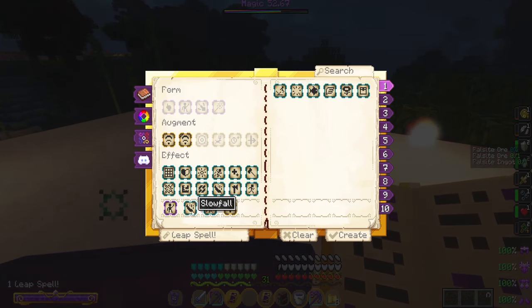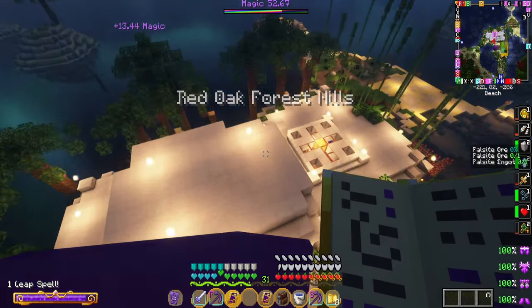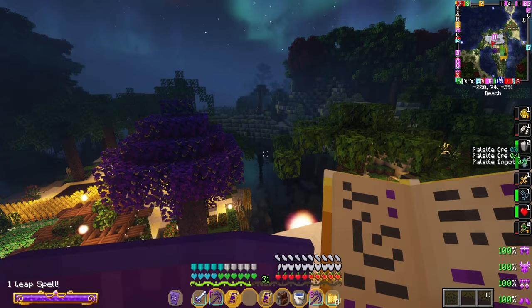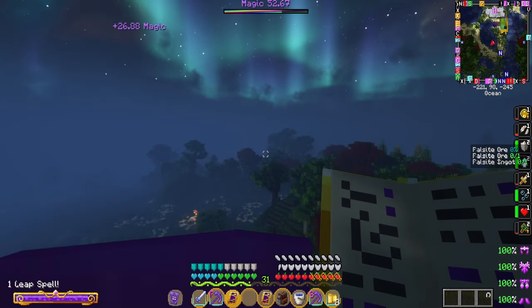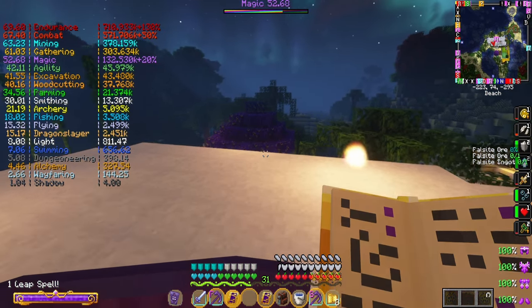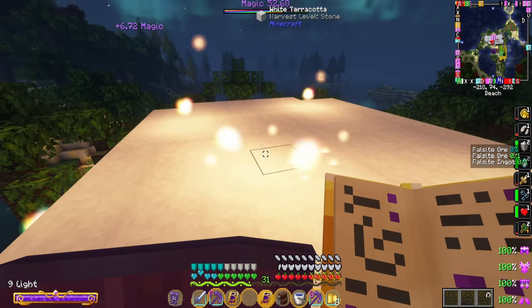Once you get tier two unlocked, you can add on slow fall, which makes it pretty much like a ghetto glider — not quite as good as an Elytra, but pretty darn close. It gives you nice gliding until you're able to unlock Elytras. You can also add amplify spells to make the leap go further. The light spell and leap spell are so important to RAD 2. Even if you're not a spell caster, it's a great way to level up your magic from all that passive XP you get using leap and your light or night vision spell.